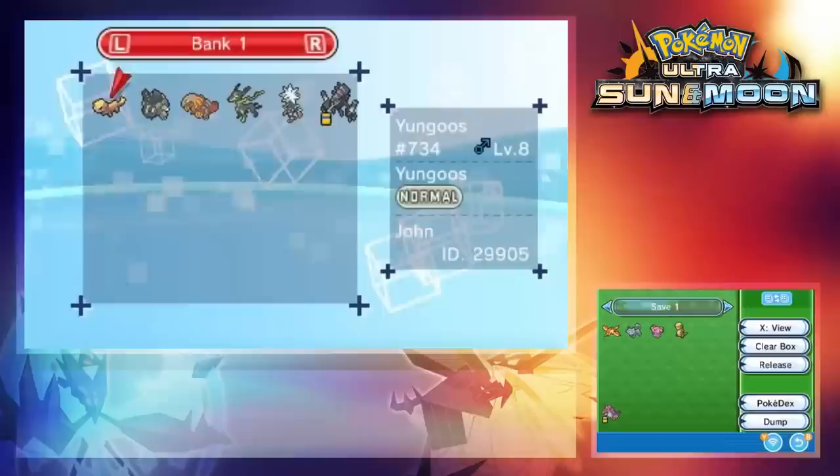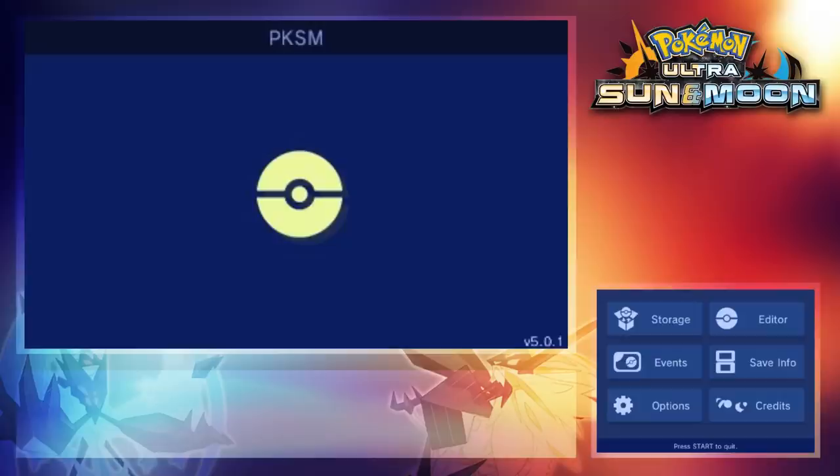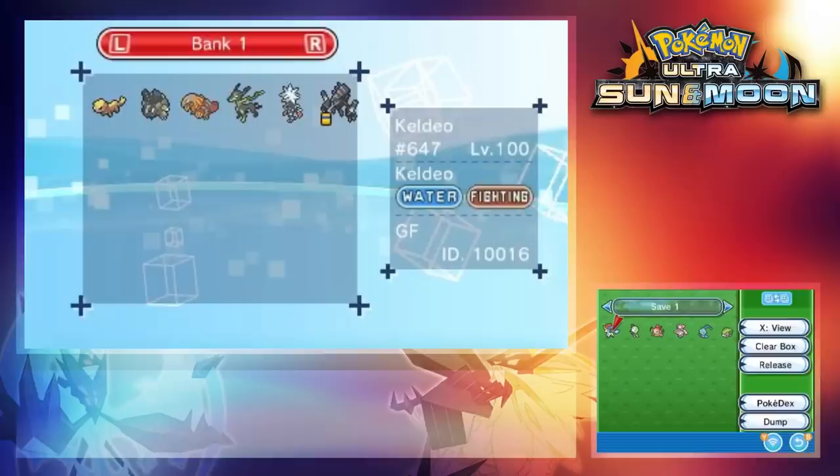Today is the day. Fasten your seatbelts because things are about to get weird. What we're going to do is send some of the Pokémon that I had in the previous video, as well as some Pokémon that you suggested in the comments. For those who didn't watch the previous video, we're going to use a program called PKSM. Essentially, what this program does is give you a free Pokémon bank to store your Pokémon.